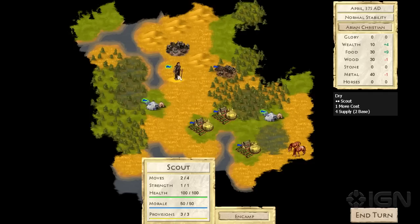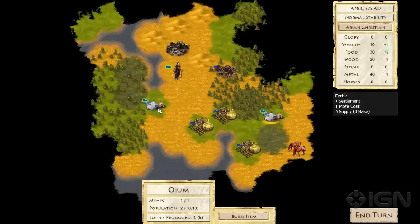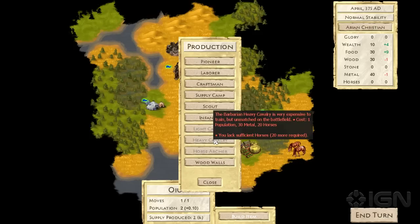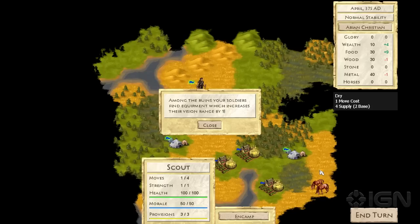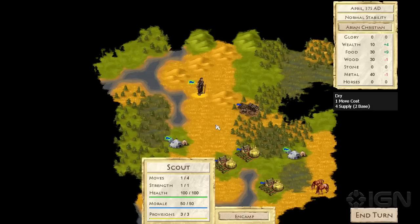Another part of an empire builder is developing your empire. We have a couple of settlements here that are capable of building new units. For example, we can build more scouts, and later in the game we'll be able to build things like cavalry. We'll go ahead and get our scout out there, and we found an abandoned village, which will give us some bonuses. This one, in particular, gave our scout extra vision, which is great because scouts are designed to explore the map.